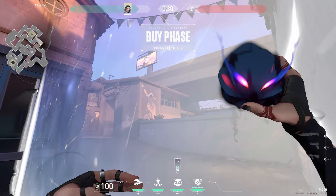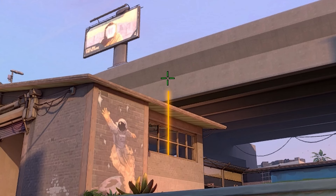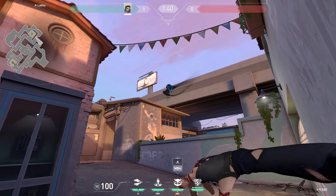For the next lineup, if you stand in the corner of this barrier, then go from the edge of this wall to the height of the bridge, throw the horn, and this will spot people perfectly in this alley.